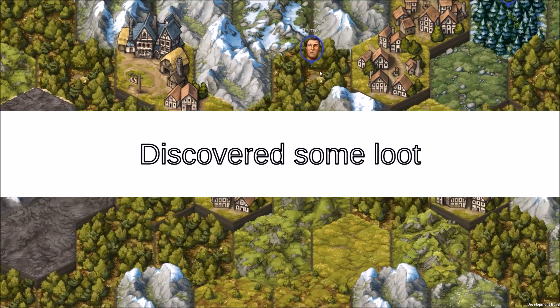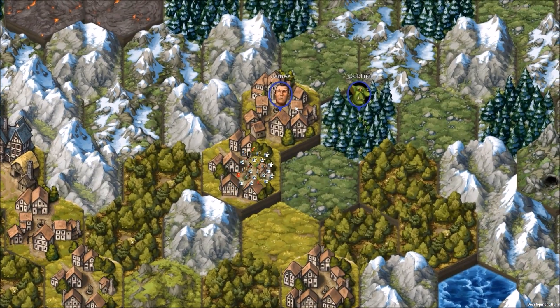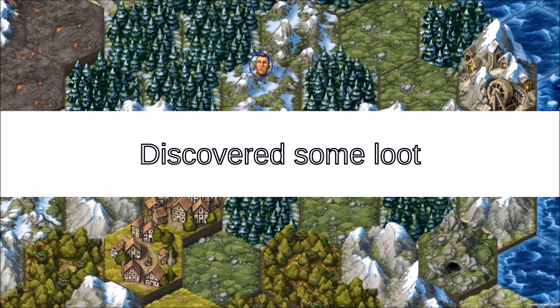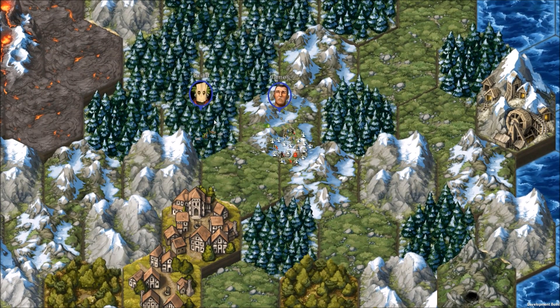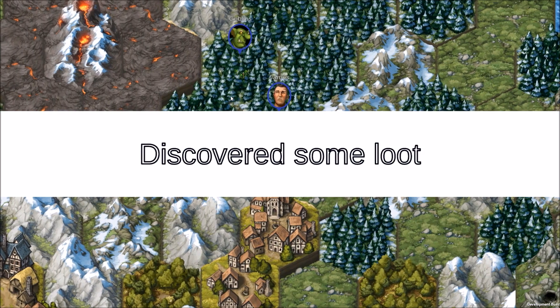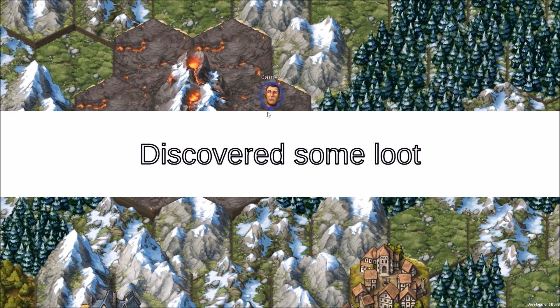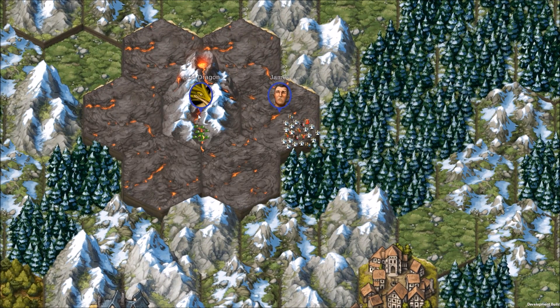We've already been over here. There it is right up there — this is where we began. Let's go up this way and kill the druids, give me your loot, kill the goblins. Goblins are nothing anymore — get out of here. My numbers are a little bit smaller than they used to be. We've got an acid dragon over here now — a green dragon.